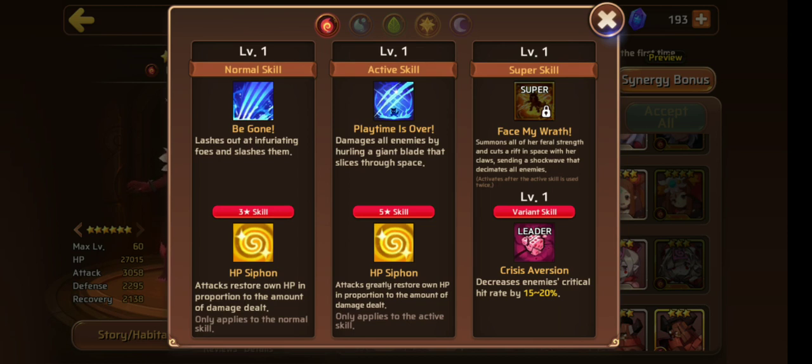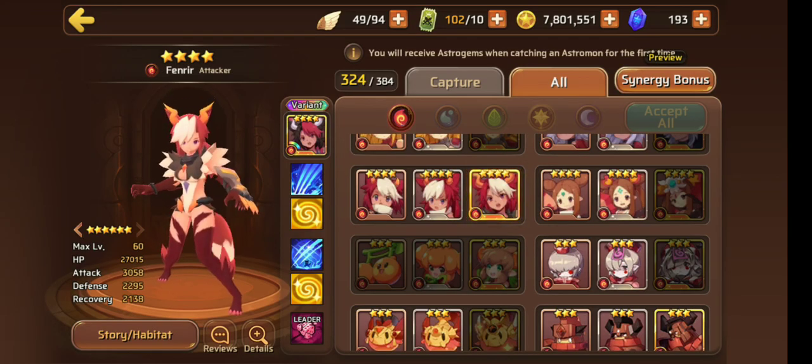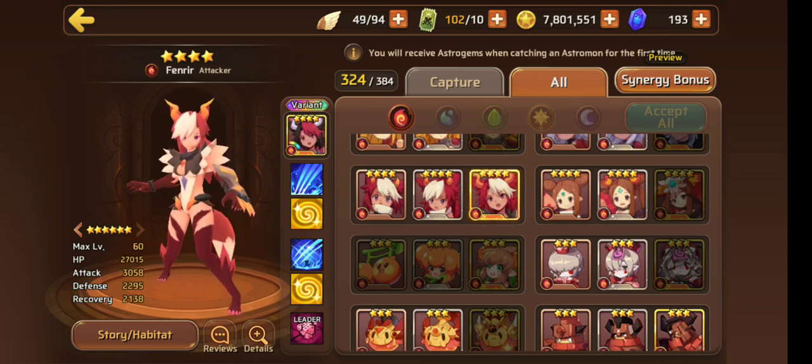Her leader skill lowers the enemy's crit rate — it wasn't always that, it used to be blue soul recovery I think, before they gave her a bit of a rework. But now her leader skill is so much more useful, especially for PvP. Anyway, the reason why Fire Wild Fang is so good for early game is because she can solo GB9 — Golems floor 9 — by herself if you build her well.